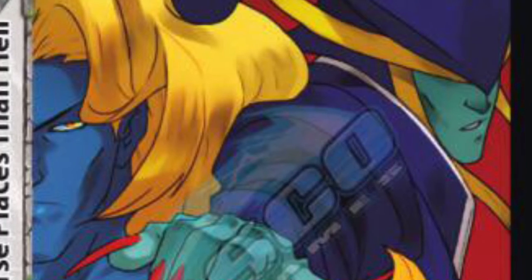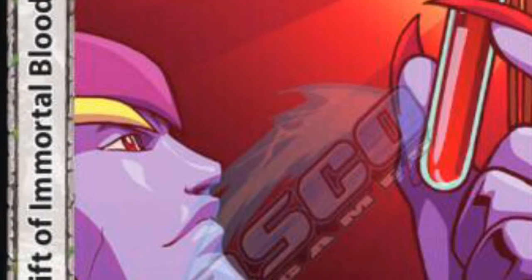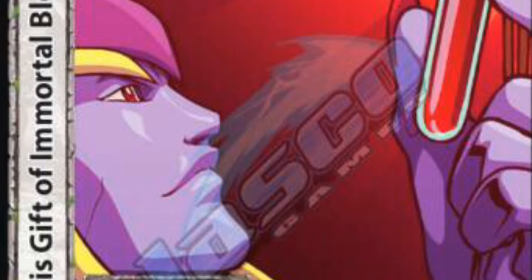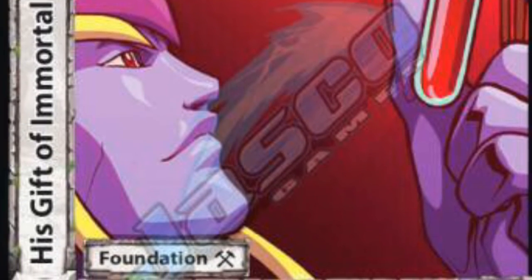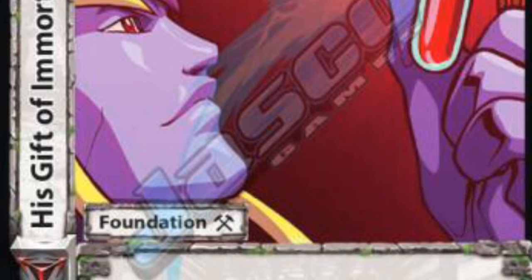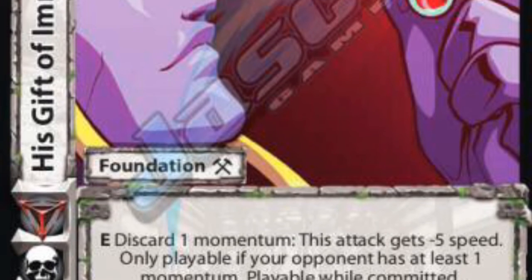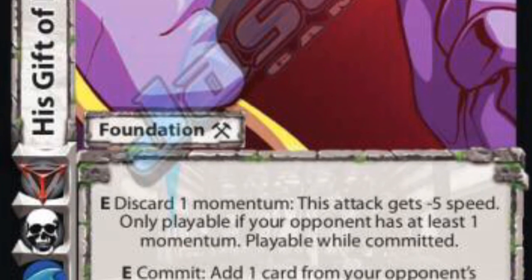Next is Gift of Isn't Mortal Blood. As Balance Fighter leaves, there's a giant cry out into the heavens because everyone loved that card. You're able to discard it for Balance Fighter or other discard effects — Design for Combat or other discard effects — to be able to draw a card. And it also resets speed at the block step. Unfortunately, Gift of Isn't Mortal Blood is an E, so it's during the enhanced step, meaning stuff after the enhanced step can still reset speed. You also have to have momentum to use it, and your opponent has to have momentum. But it has an E commit where you can give your opponent momentum, so you can use that minus five speed, which is just as good as a reset in a way. It also has a low block on it, so it has a little bit of an upside over Balance Fighter.